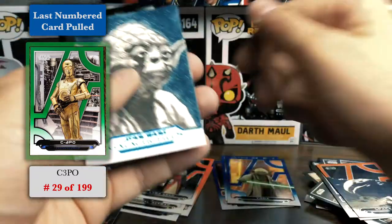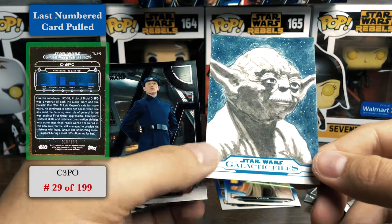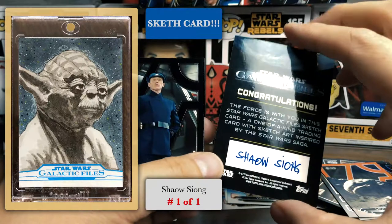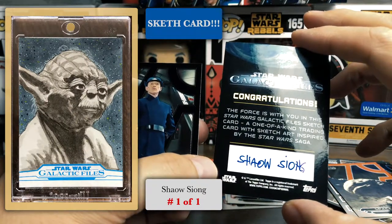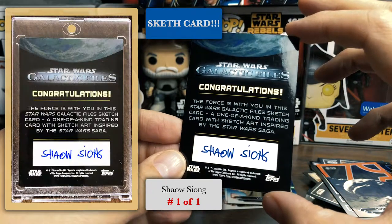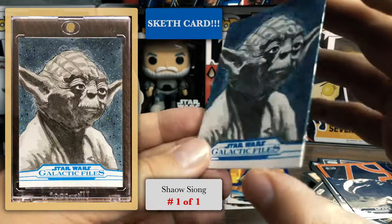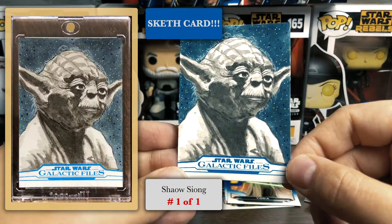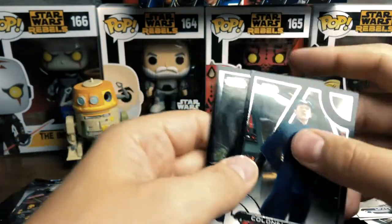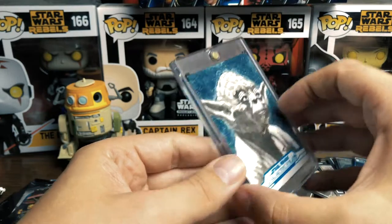Then we have our first hit — a pretty rad Yoda sketch card. That's a pretty awesome Yoda. This is so cool — we got our very first sketch card from Xiao Xiong. I'm gonna go look you up and follow you on Instagram, dude. Your card is awesome, this card is rad! So stoked. Even my wife's gonna like that one.